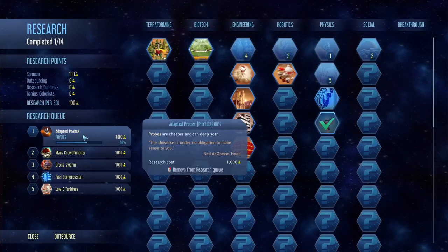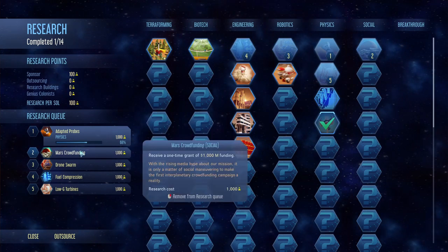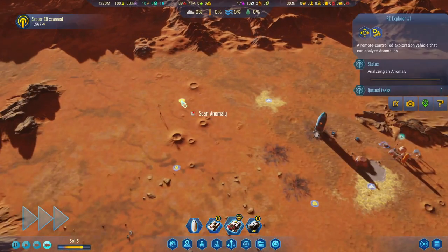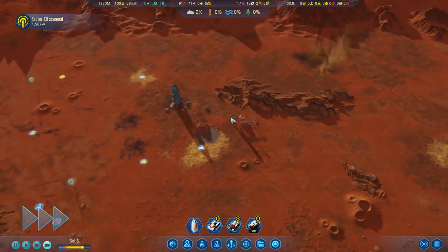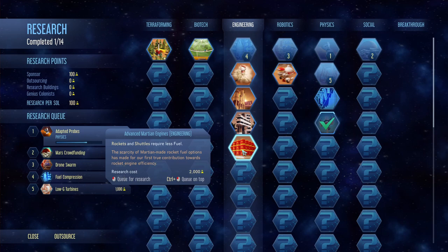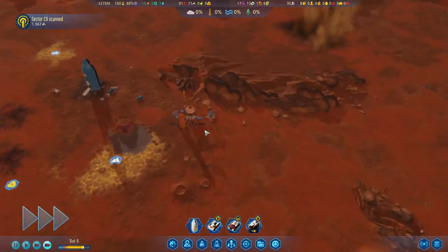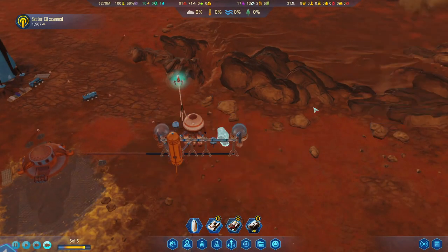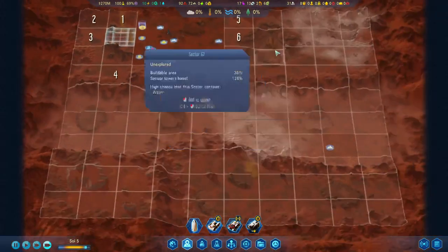What are we researching right now? Probably want to boost this one here. Let's scrap this one. And then we can queue the advanced engines as well. Alright, let's put an accumulator here — we'll never know when the cold wave is going to come. Let's place one there. So that sector was scanned — let's see if we can queue up another one.